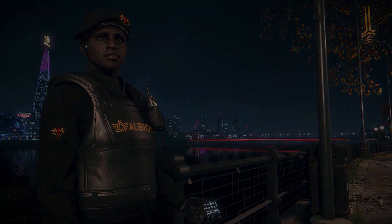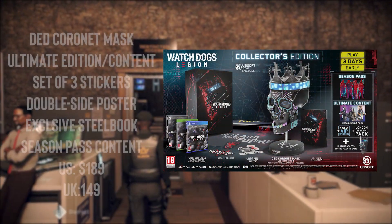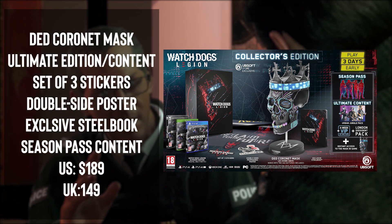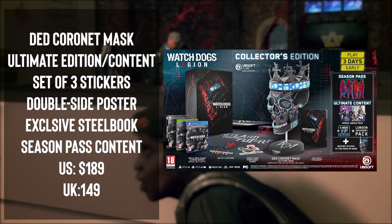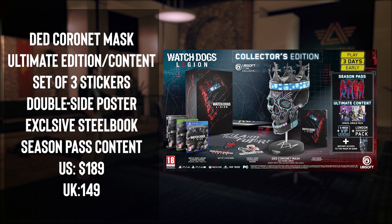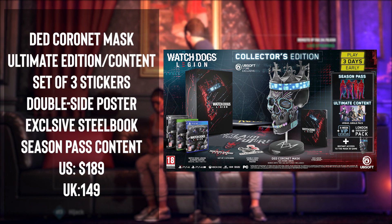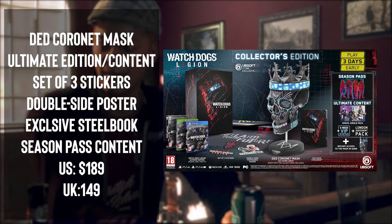Last but not least, the Watch Dogs Legion Collector's Edition. You get everything mentioned in the Ultimate Edition, plus a physical mask of one of the characters that you can display anywhere in your room, sets of three stickers, a double-sided propaganda poster, an exclusive steelbook, the iconic heroes, the Not-in-Your-Name mission, the Dead Set car skin, the Urban Jungle Pack, three characters, four-week VIP status, the London Pack, and play three days early. This retails for $189 on the U.S. website and $149 on the U.K. website.